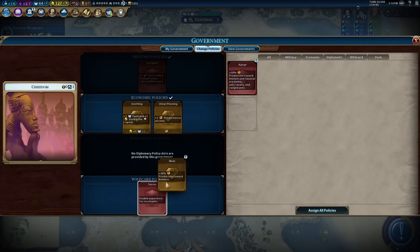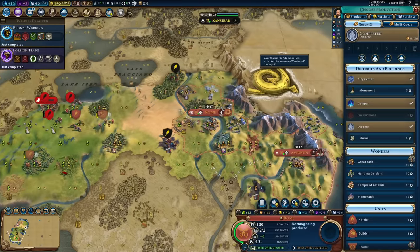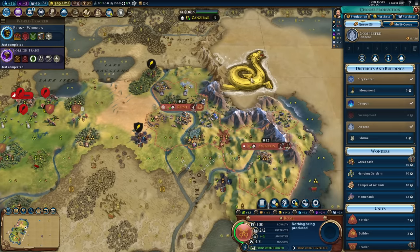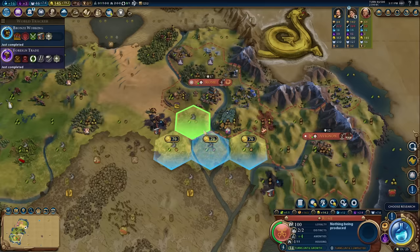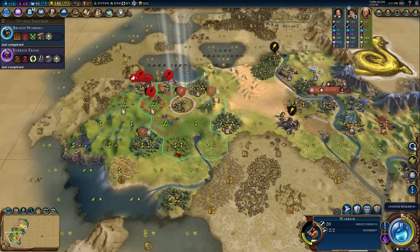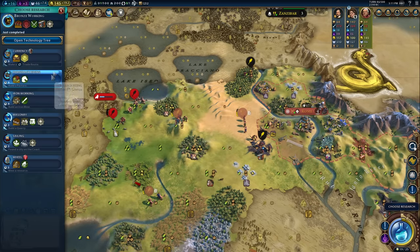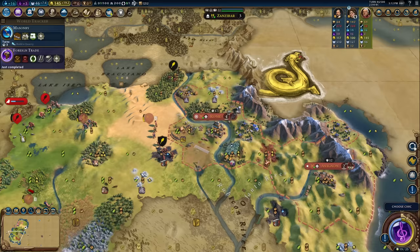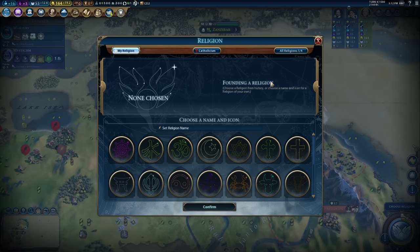Survey is pretty useless — I'm going to pick up Ilkum instead, just in case I pick up another builder. Four era score from my unique district — I'm going to get my religion very soon. Feels reckless but I've got such a high production start and I'm going to go for a production religion. I mean, what's the worst that could happen? These barbs really don't want to be cleared. I've got the Archery upgrade now — you know what, give up ground, leave them be for a second and come back with a bigger army. A better army. The prophet — found. Religion founded. Catholicism has been taken by the Pope — Catholicism with Work Ethic and Pilgrimage.